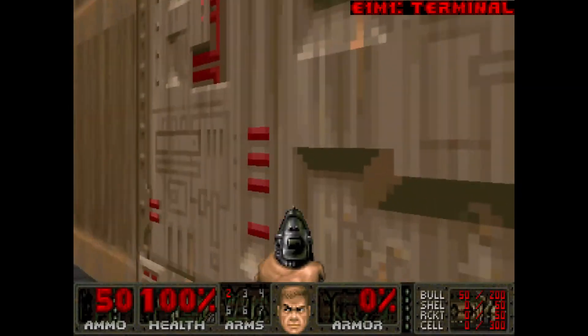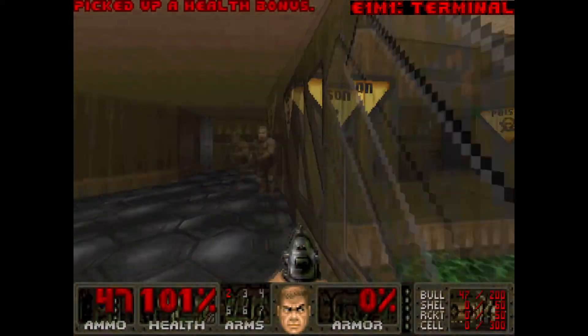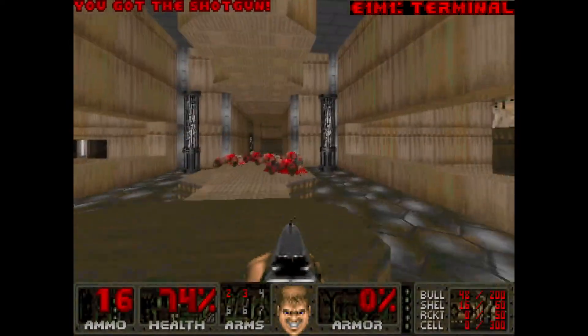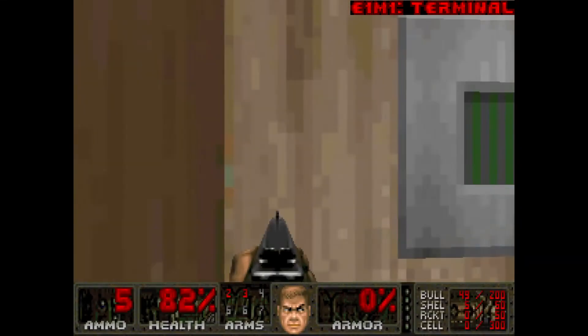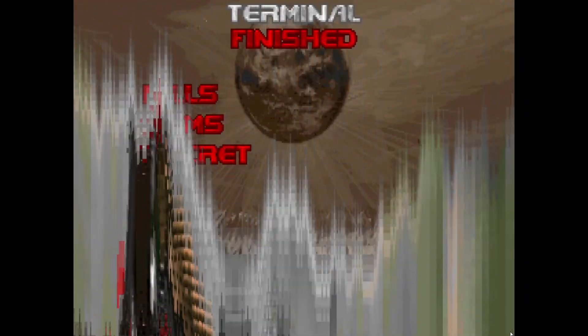E1M1, Terminal. Short and fast like the original E1M1, this map kicks ass and prepares you for what type of levels you'll be in. Just grab the shotgun over here or find a shotgunner and grab his gun. Grab the green armor up here and make sure to track down the secret to get the backpack early, which doubles your ammo capacity. This switch puzzle is kind of a pain to deal with, but that backpack is totally worth it. This level is an awesome opener.